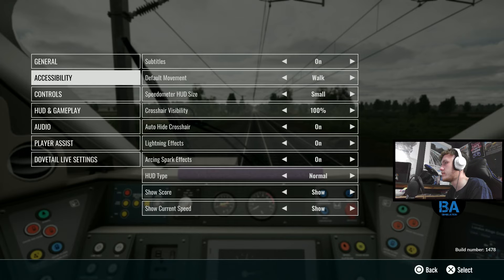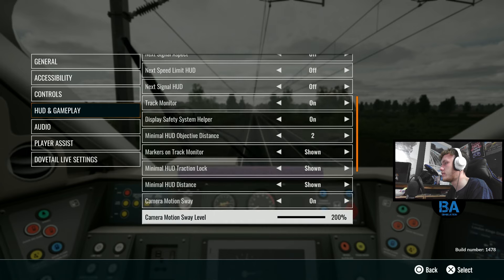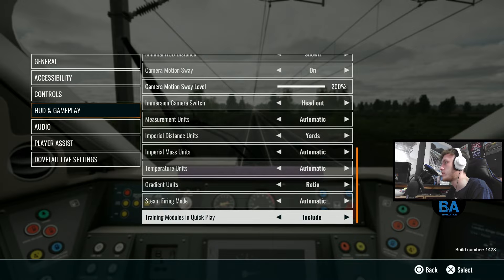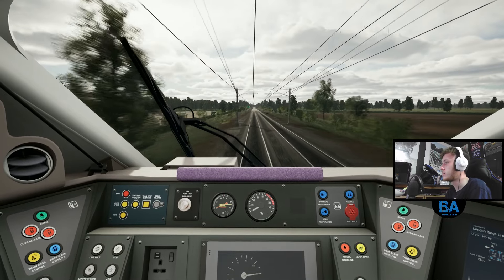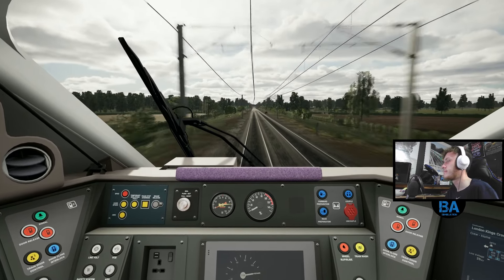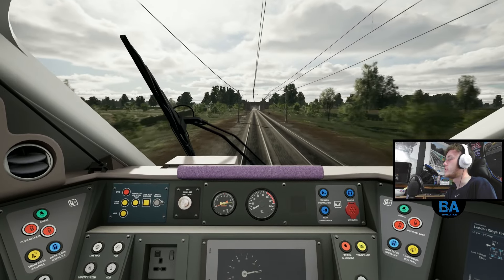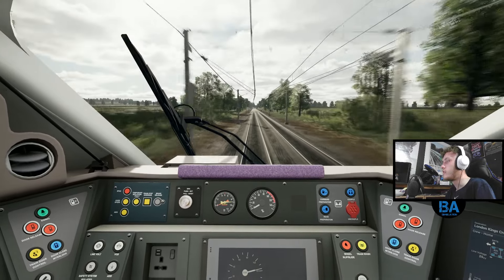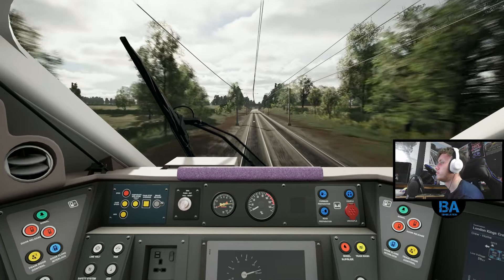You can really feel the difference though — look at that, it is bouncing a lot. Let me check the settings. Is there a way to turn it off if you wanted to? It might come under camera motion sway level, possibly. With the suspension previously, it was only in the pacer so you could only get up to 75 miles an hour. Whereas in this, we're going 125 — so the bounces are quite bouncy.